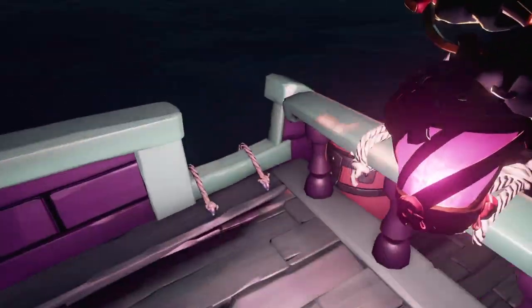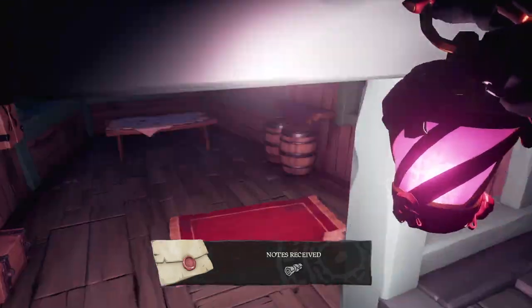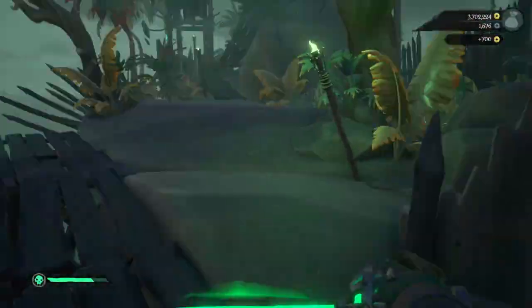'Inferno's Light': you will have to light the lanterns on your ship a combination of red and pink lights.